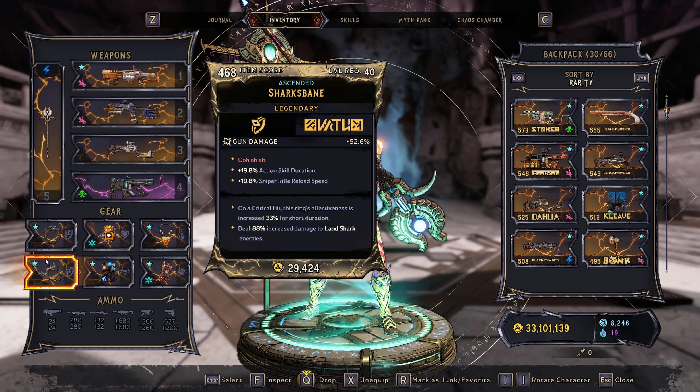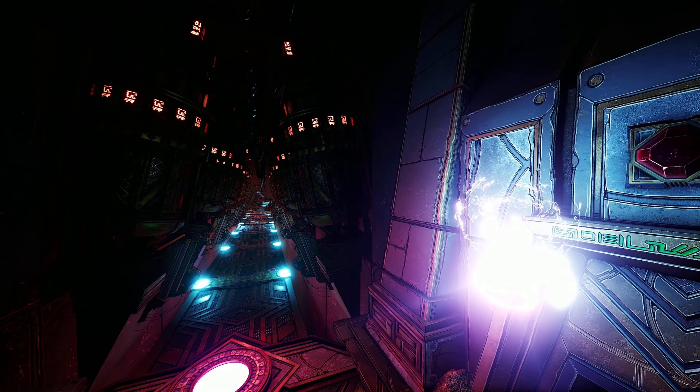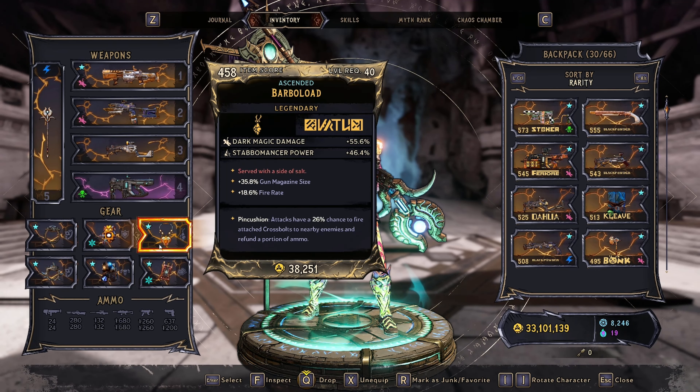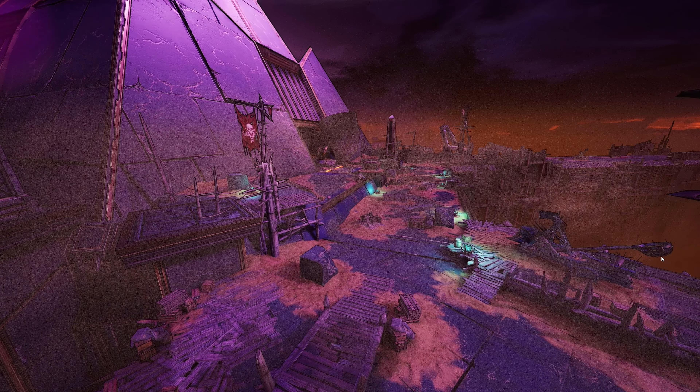I've got two gun damage plus rings that aren't god rolls for this build but they're good enough. Using a Deathless Mantle that I normally use on my Pixie build — which isn't really amazing for this build — but it did roll with Lord of Edges +1 which I've been trying to get for an obscene amount of time, so I'm using it on every build. I also got a Bar Blood on for the dark magic damage and extra Stabbomancer passive, and my Ascended Buffmeister in the spell slot.